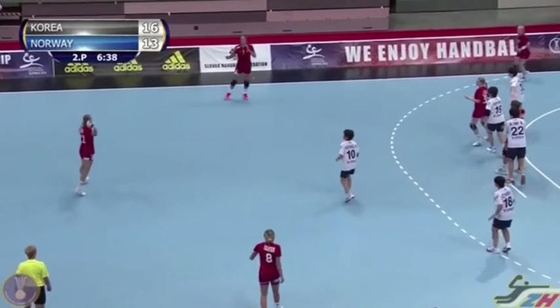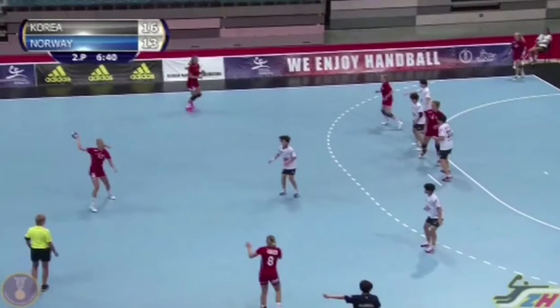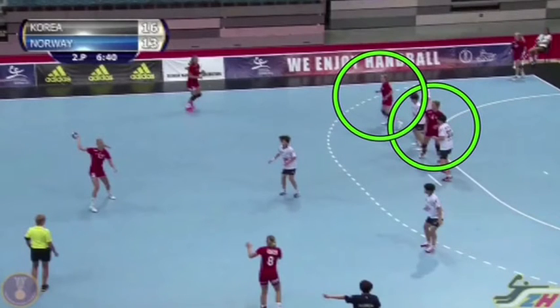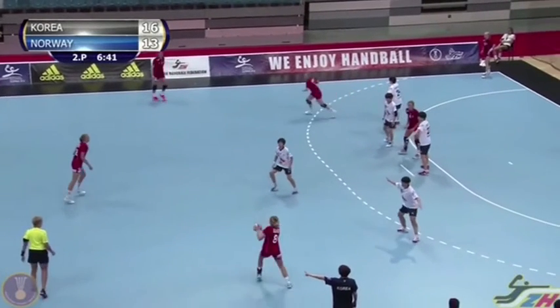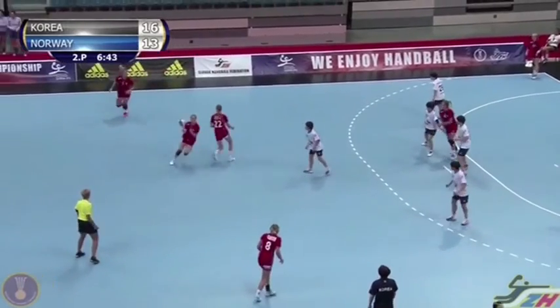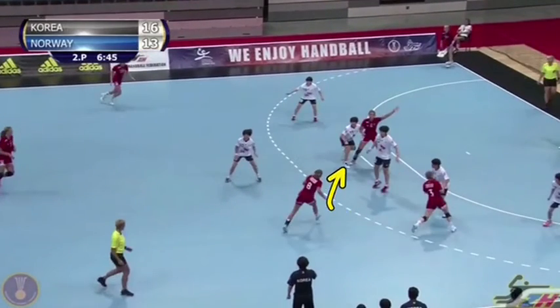Norway starts the attack seven against six with two players in pivot position, both taking their position on the same side. The starting of the attack is a crossing between center back and one of the pivot players. The right back player penetrates towards the center area so that on the weak side of the defense you can see two players.